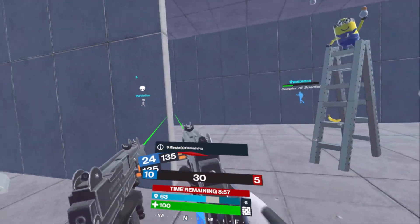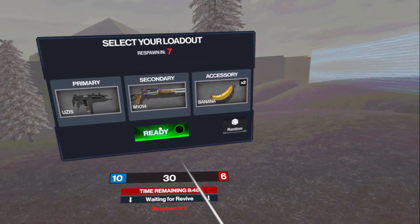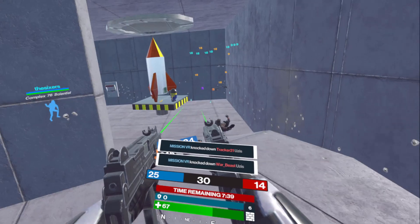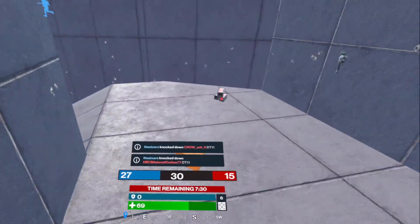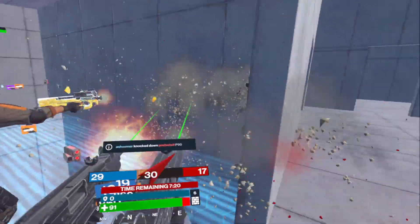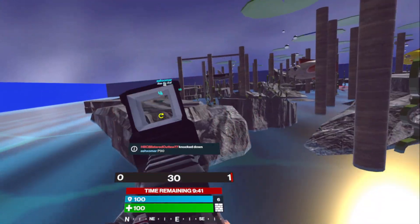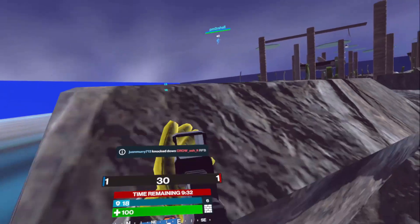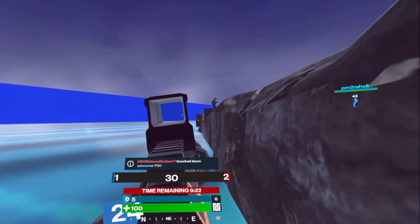I hop into team deathmatch when I'm waiting for people, play for 30 minutes, then I'm ready for the actual main game — because team deathmatch is just mindless killing. One of the reasons this game is so impactful for me is because you have to think: when you're rotating, getting rotated on, getting pinched — what's your next move? Sometimes you shoot your way out, sometimes you rotate your way out. There's so much strategy involved. In team deathmatch there's really no strategy, it's just running and gunning. This update really focused on things other than the battle royale element and didn't allow you to create battle royale maps, which is disappointing.